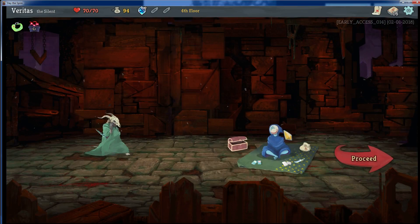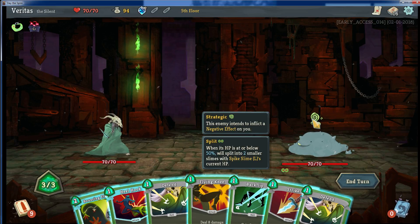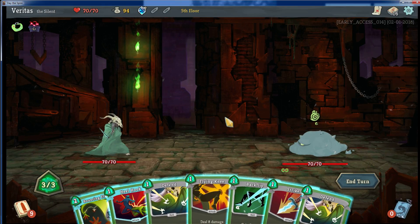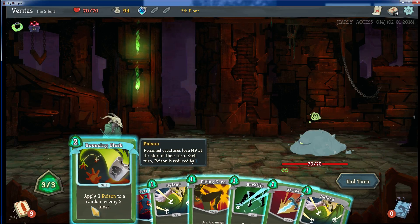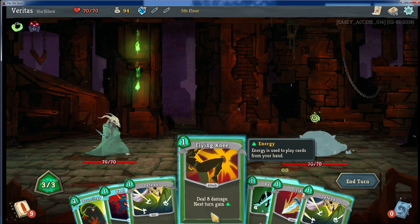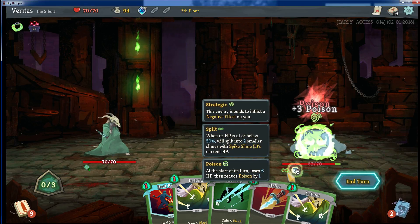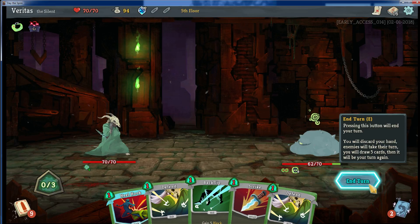We can't underestimate block. I know most people have a very aggressive mindset and just want to attack, but especially with a class like this, it's very important to try not taking any damage. There are two of my new cards. There's the skill — and see, that's a skill. So if I had one more energy, the Bouncing Flask could apply twice. I'm thinking I will do Bouncing Flask to get the poisons going. The way poison works is at the start of his turn, he takes that damage and it counts down. So it goes from 9 this turn, next turn will be 8, then 7, and so on.